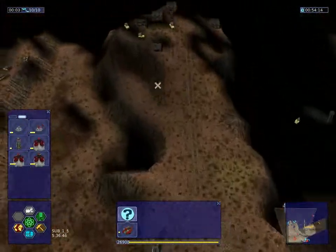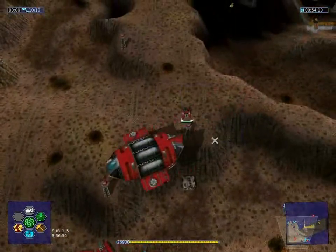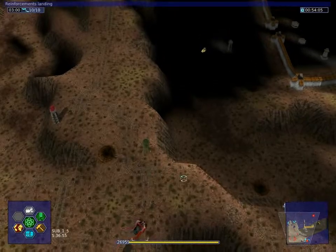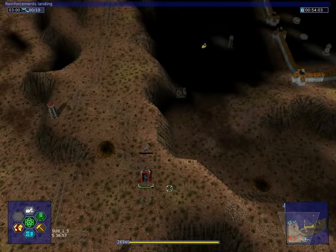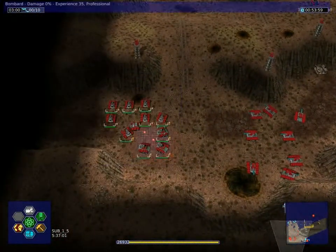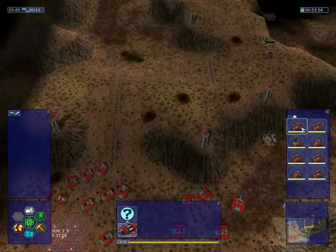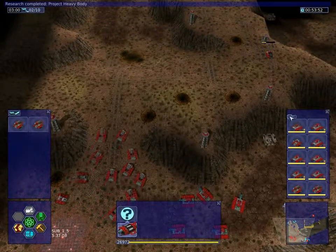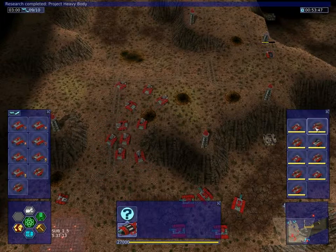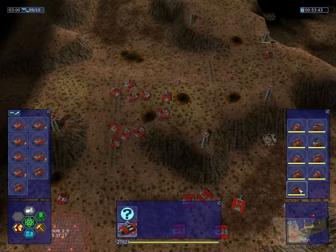We do want to go north here first. Reinforcements landing — our bombards are here. Let's assign them to group three and call in two more trucks. Major research completed. Just the rest of our attacking units and another truck for good measure.